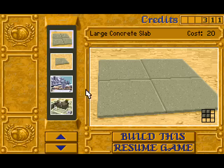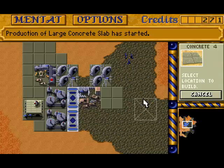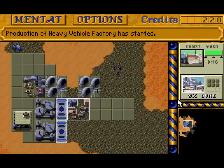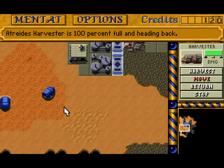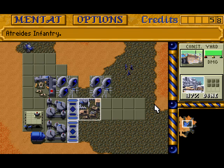Now I'll start building my heavy factory and place it right next to my construction yard. I might build some walls around it at some point. The AI really tends to just go for the heavy vehicle factory and that's it. There are some nice spice fields right around my base, so I don't need to explore further and aggravate the enemy.